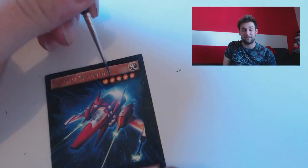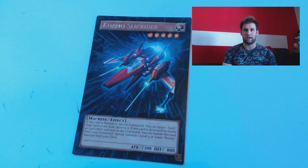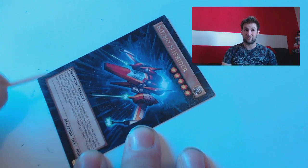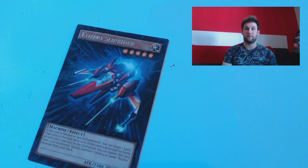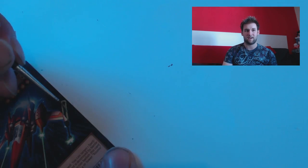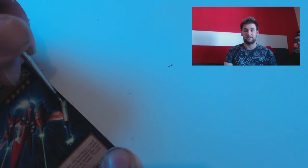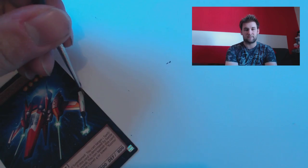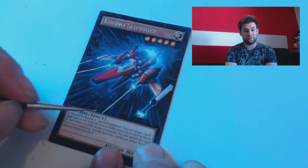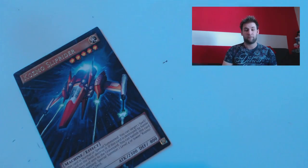It also depends entirely on the length of time it takes to make the cards. Some cards are quite simple, like Cosmo Sliprider, which takes anywhere from an hour to an hour and a half. Whereas a card like Cosmo Town takes significantly longer because it's a lot more detailed. So you have to gauge a price from that range — the time it takes, the amount of materials, the difficulty of the card, and my capabilities. I'm fairly confident I can do most things. If it's something you're interested in, please leave a comment below and let me know, and we'll go from there.